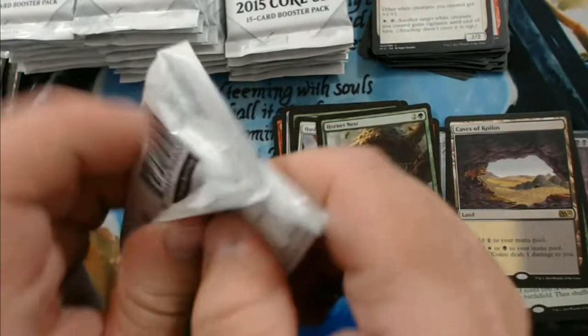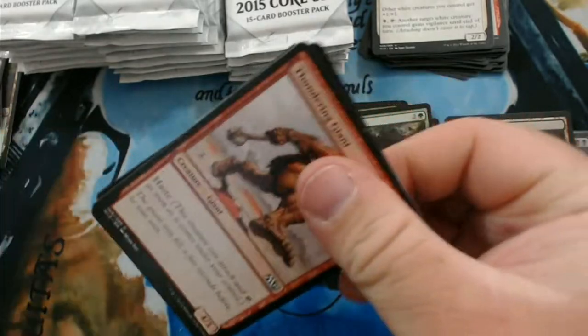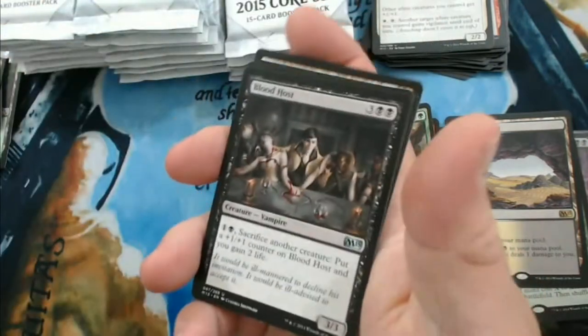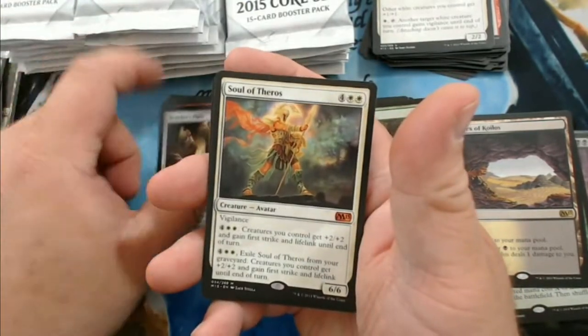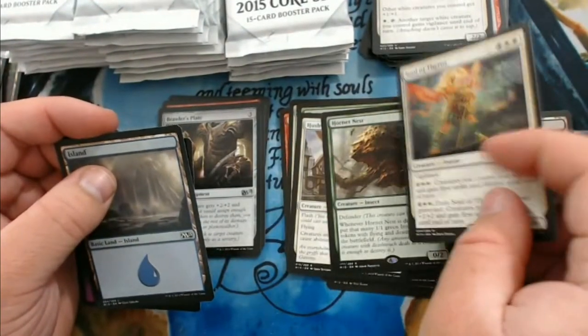Good stuff there — never wanted to bolt your own stuff so bad. We have a Blood Host, Cone of Flame, Brawler's Plate, and a Soul of Theros — our first actual non-foil mythic for the box.